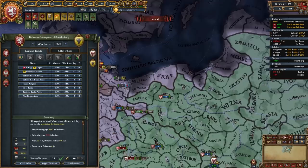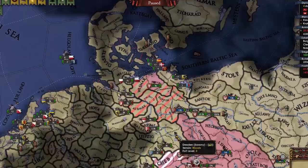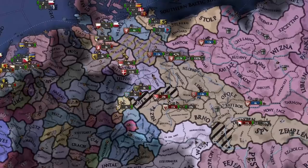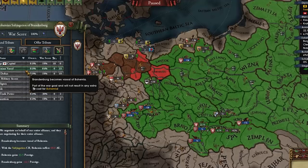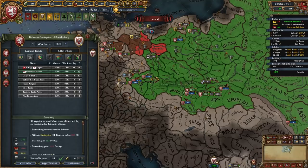I forgot we can force religion, so let's force Mecklenburg here to be Hussite. I forgot to do it to Anhalt and Wolgast, but when we fight smaller nations I'll definitely do it to them. Even my nobles are killing the Brandenburgians — I love it. Brandenburg has been beaten up. Bohemian vassal — come on. Oh my god, I don't want a coalition this early. Please, can we bring it down somehow?